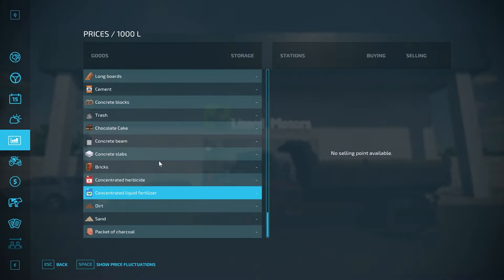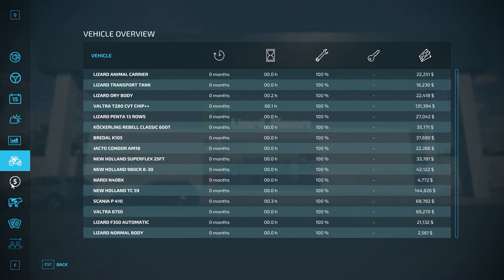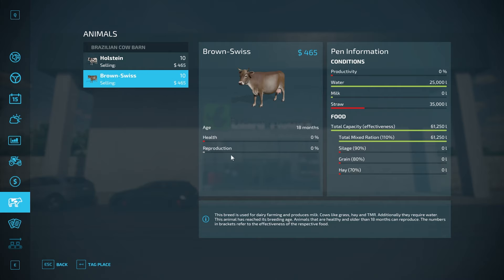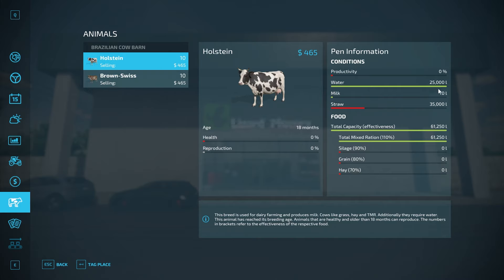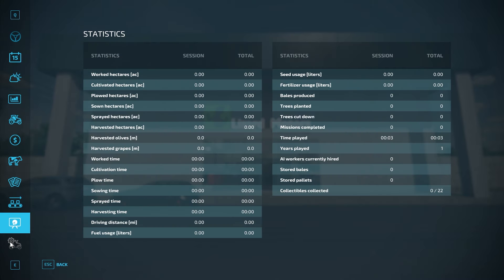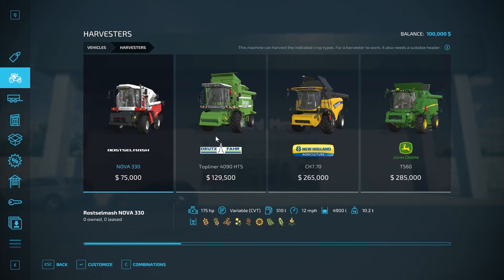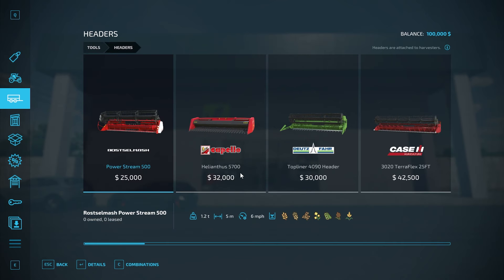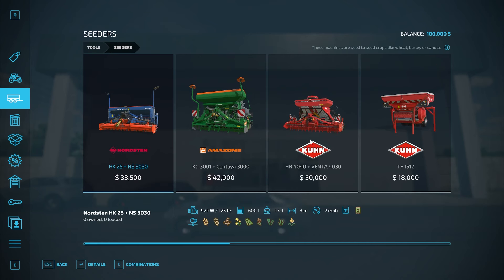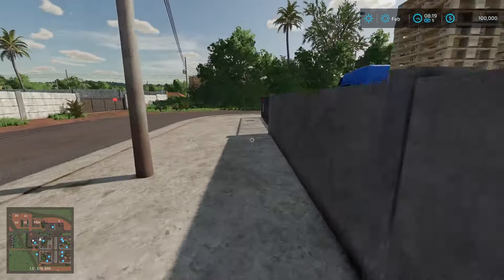There are a ton of different new productions on this map, and if you haven't played a Zerowino map before, a lot of these appear on all of his maps. We start with 100,000 dollars in new farmer mode with no starting loan. We do start off with 20 cows right off the bat. For millet, you can harvest it with a regular grain header and plant it with a regular seeder — basically just like any other grain crop.